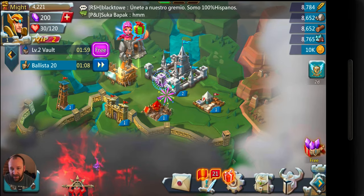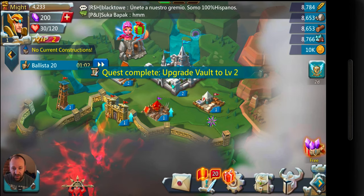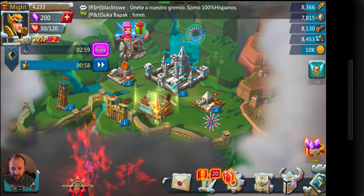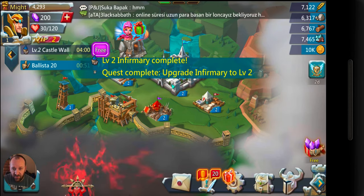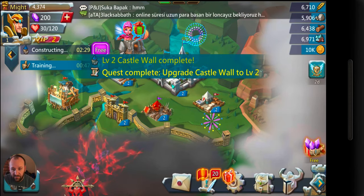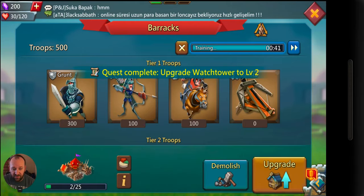Very quick upgrade — use that free one. Upgrade. You need Barracks 2 for that, so let's go ahead and upgrade the barracks — free. Upgrade this — free. Let's go ahead and upgrade everything we can for free as much as possible. We'll do that one more time. Can't do that one yet, so let's go ahead and upgrade this one. 6 minutes — let's see what's free.